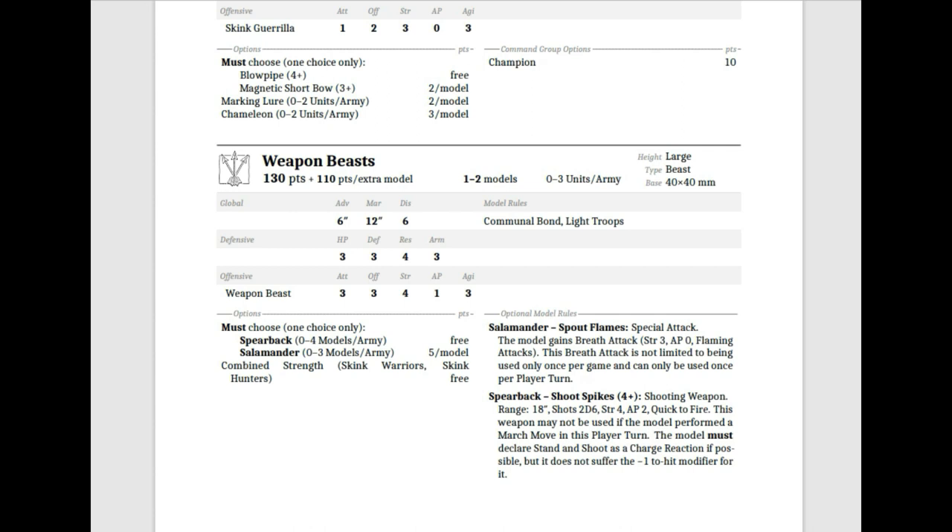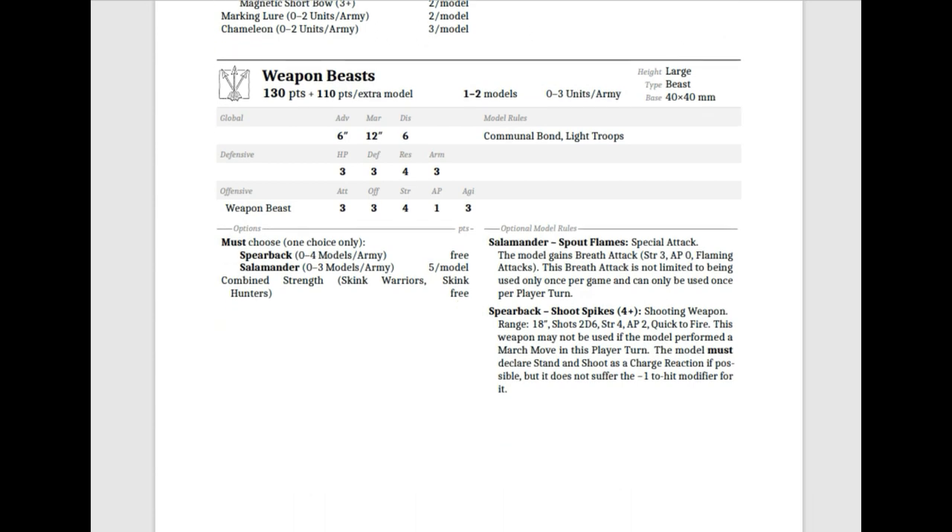They must choose a choice: either a Spearback for free, or a Salamander for 5 points. You can have 0 to 4 Spearbacks in your army, or 0 to 3 Salamanders. These Weapon Beasts have a new rule called Combined Strength, which means they can join into units of Skink Warriors or Skink Hunters for free, which could be very useful.